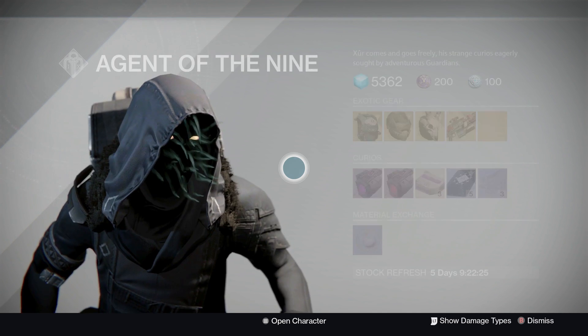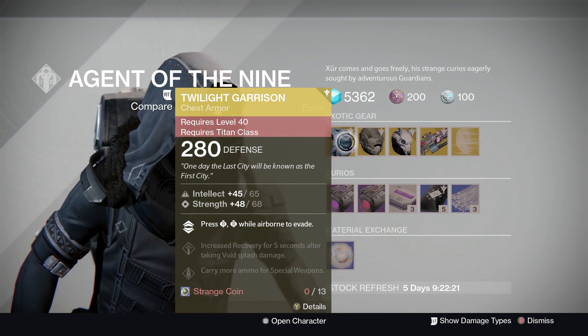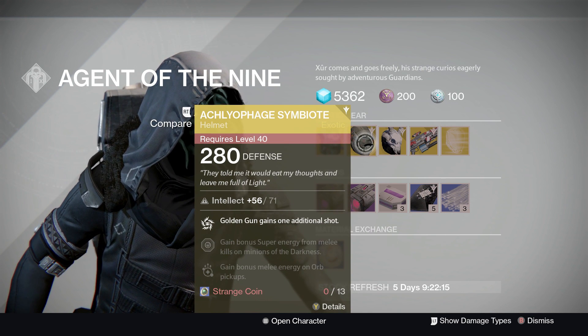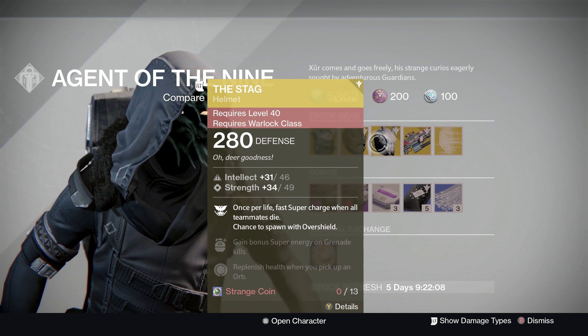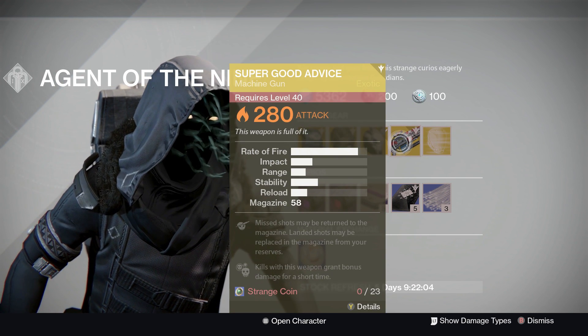Hopefully I get cool stuff. He's selling the Twilight Garrison for the Titan, which I haven't used. For the Hunter he's selling Obsidian Mind, which looks pretty alright. And then The Stag for the Warlock.